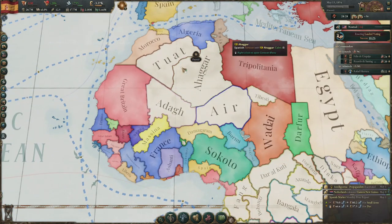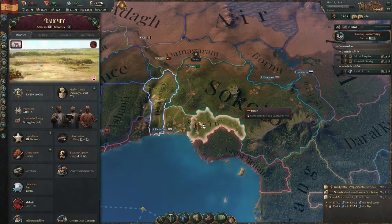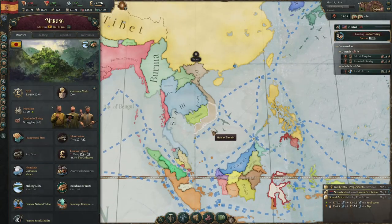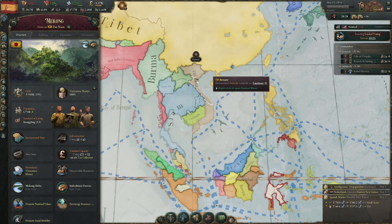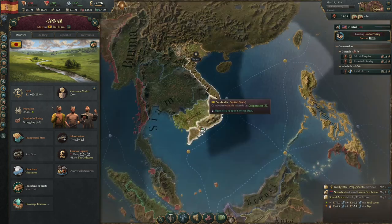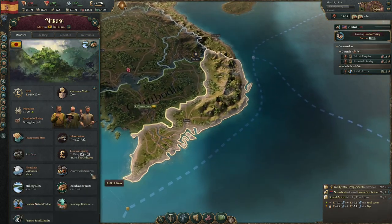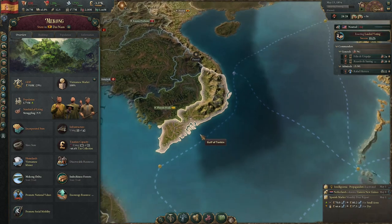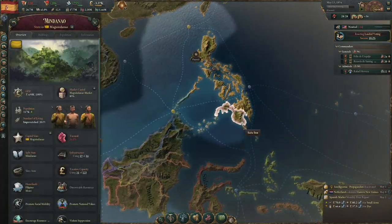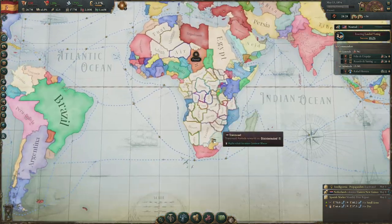My goals for this video are to expand my colonies in Africa, possibly puppet Morocco, and take more states down here like Dahomey. I also possibly want to get over into Vietnam, or what's currently called Dynam, specifically Mekong and Cambodia, because I think there are some good resources there like rubber. Rubber would be nice to get, and I also want to conquer these guys, the Mandano and the little country.